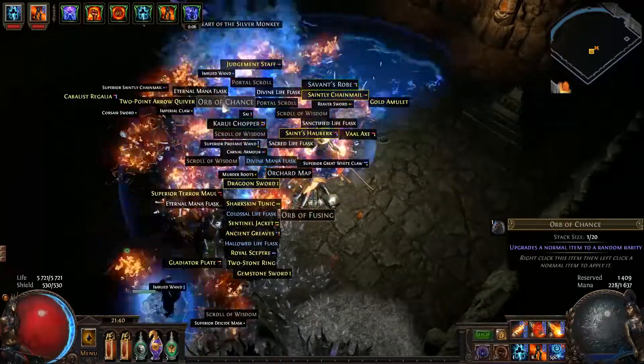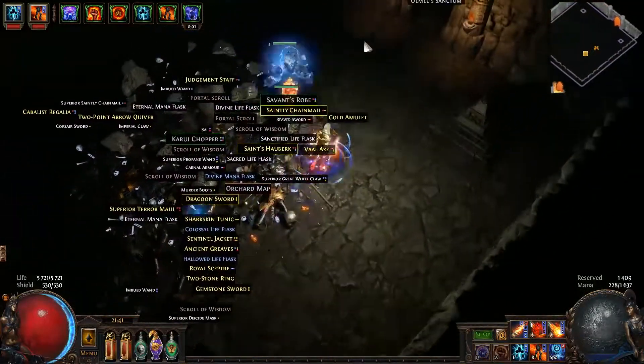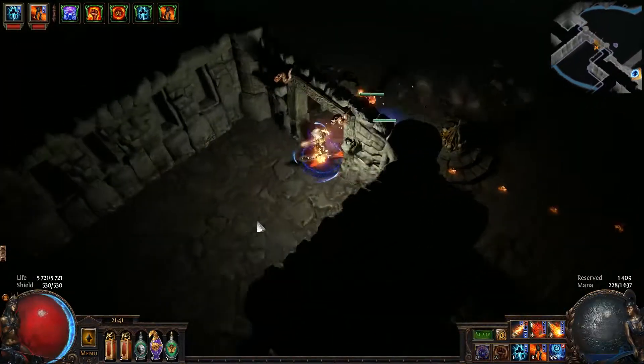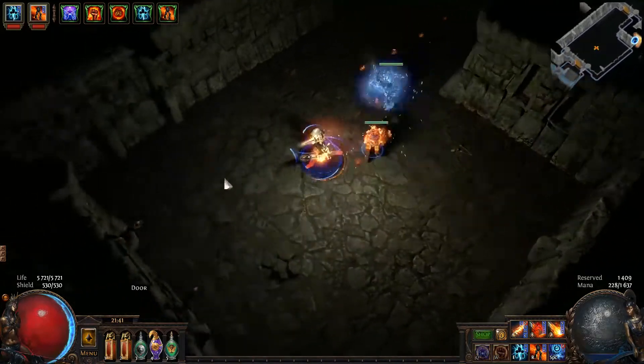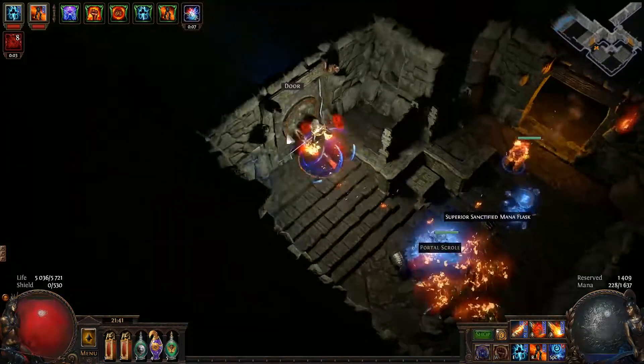In the middle of the card you have to destroy four totems which represent different sorts of damage. I thought it was chaos damage, ice damage, fire damage, and lightning damage.